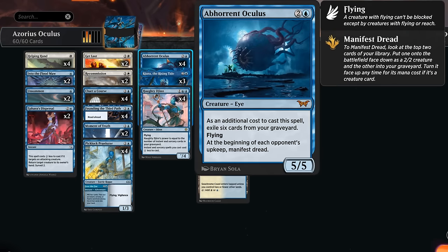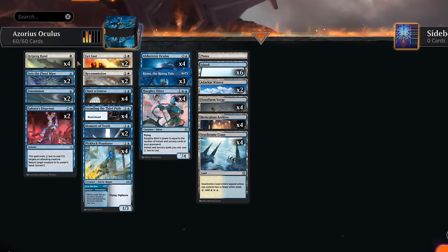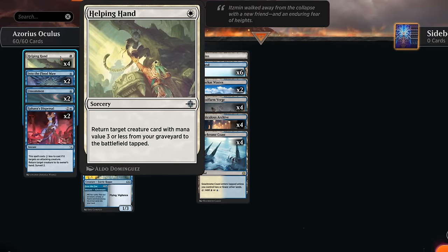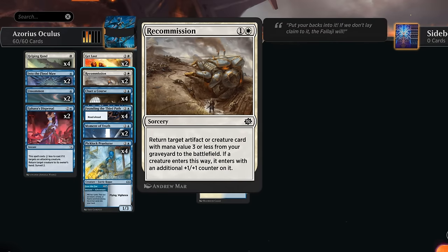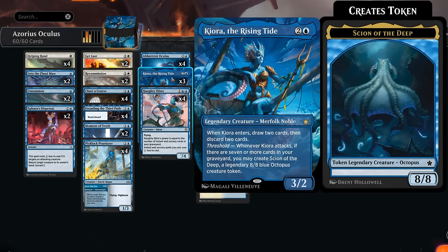The goal is simple — get Oculus or some of our other three-mana creatures in the graveyard by either milling them or discarding them with cards like Charter Course, and then bring them back for one or two mana using Helping Hand and Recommission. This way we not only get around the cost of exiling six cards from our graveyard, but also get them into play a lot cheaper, which allows us to keep up additional interaction.